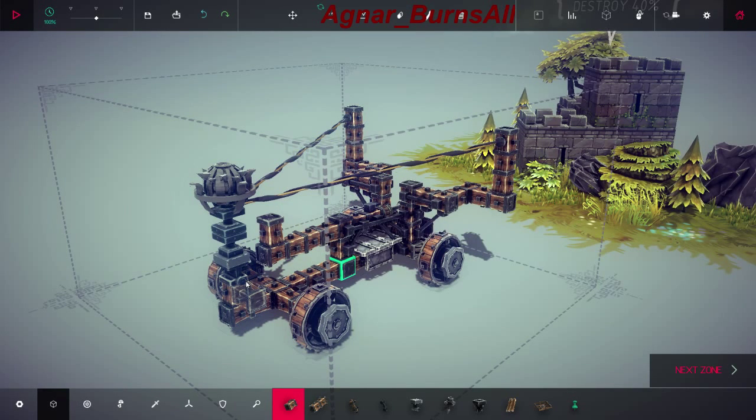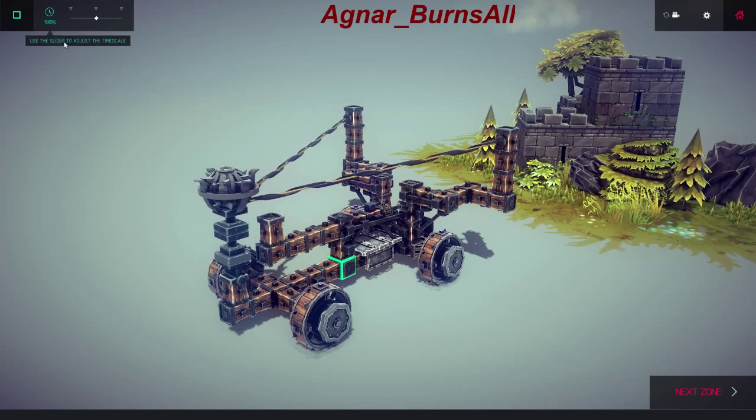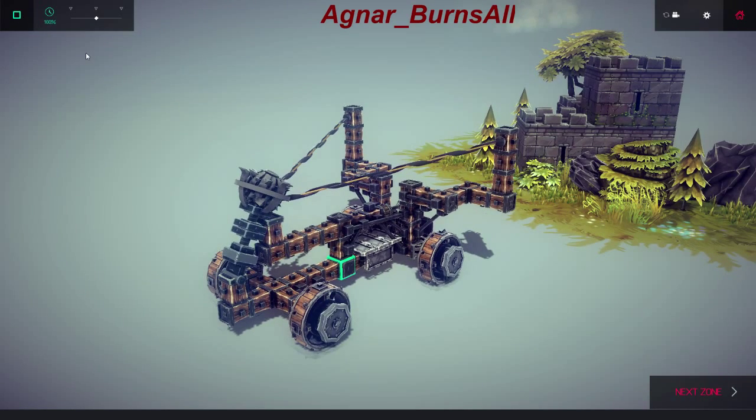AgnarBurnjal here, and this is episode 4. I was finally able to figure out how to make a working catapult. I already beat the level, but I was going to go ahead and show you guys.